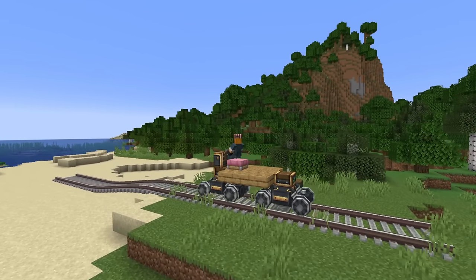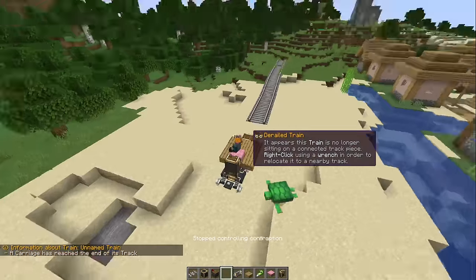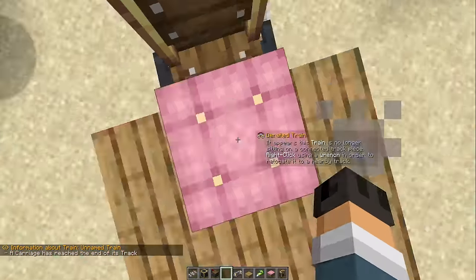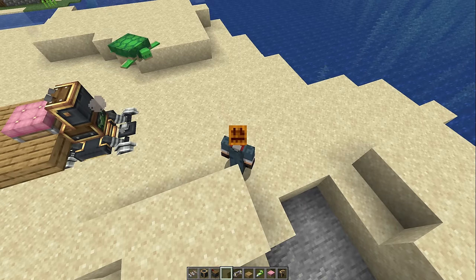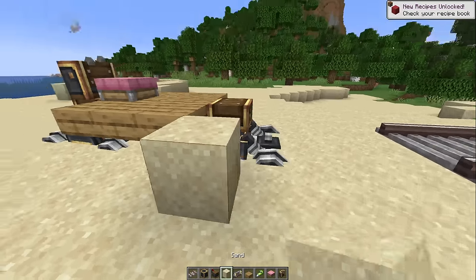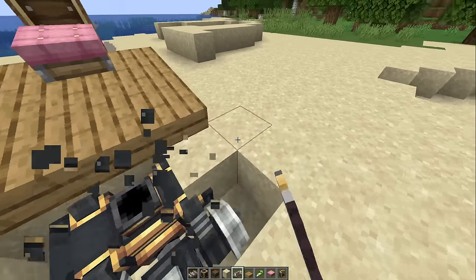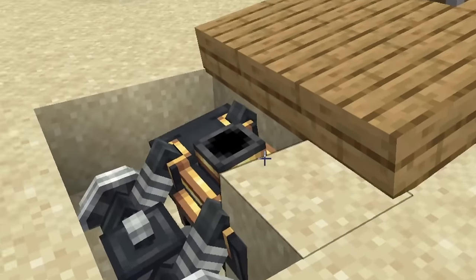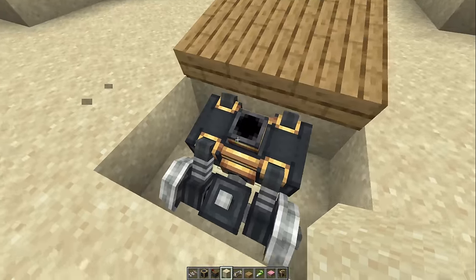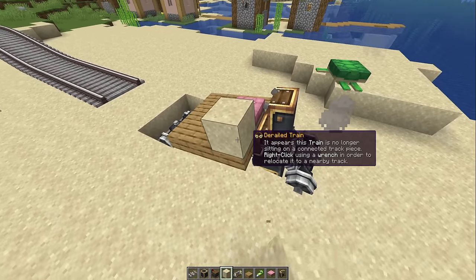Derail the train. What happens? My neighbors are gonna call the cops on me — and not for the reasons you think. So I guess the collision for the train bogie starts up here. Is that one full block? Yeah. So the lower part of the bogie does not have collision, and that is why it's sunken in. I just broke the bogie. What's happening? I'm so confused. Can I still drive the train? It fell off and then landed. I just realized five different things simultaneously here.